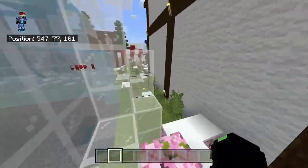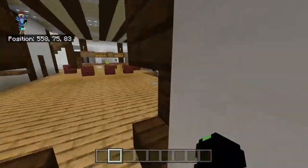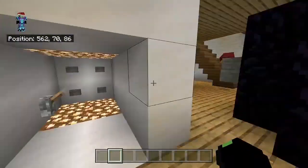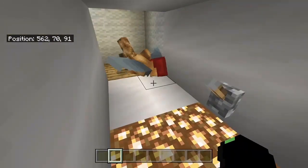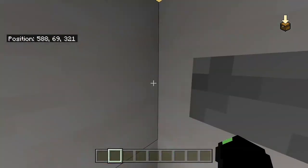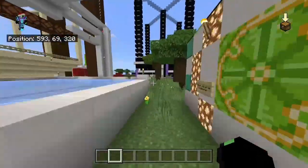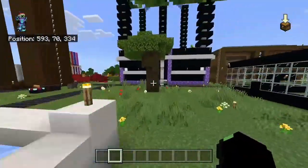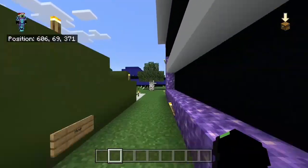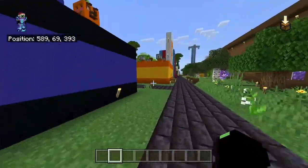We're going to head down to the teleporter and head over to the building area for today. If you watched the last episode of CJ's City or CJ's Christmas Countdown, we started building a new minigame in the Fun Land. I teleported first. I'm actually very excited for this minigame to be played, as I said in the last episode. It's just behind Wandering Wardens.